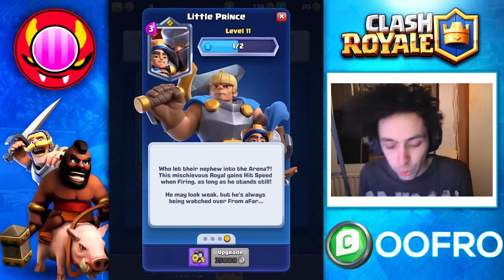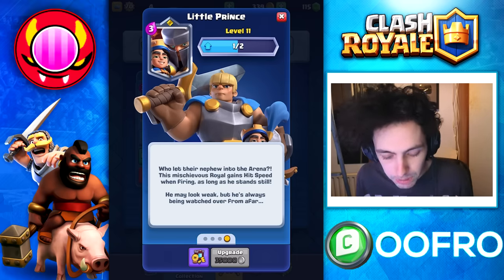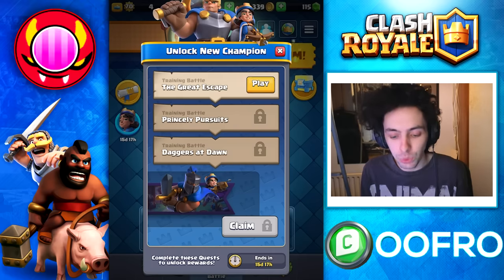The card description reads: 'Who let their nephew into the arena? This mischievous Royal gains hit speed when firing, as long as he stands still. He may look weak but he's always being watched from afar.' So let's go through these training battles and unlock the new banner.